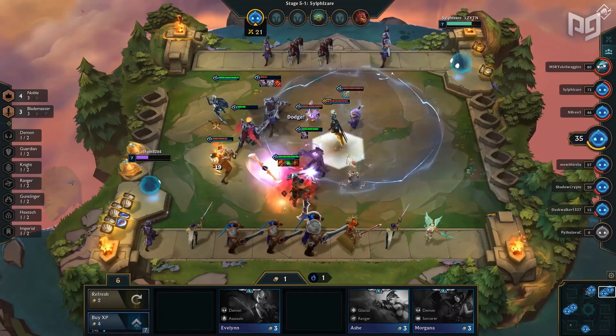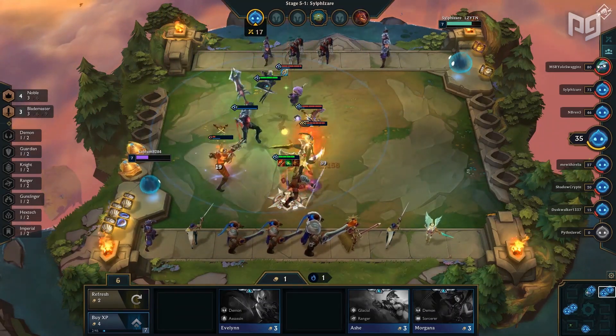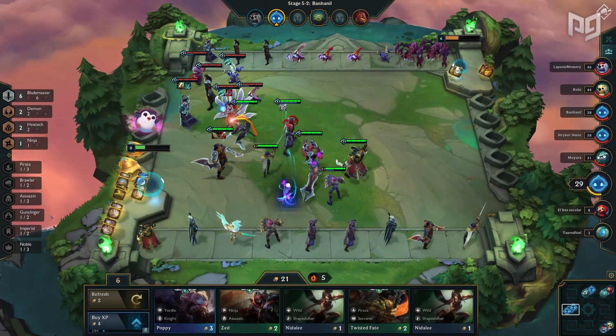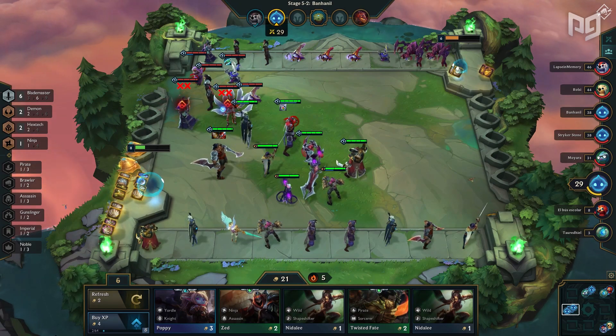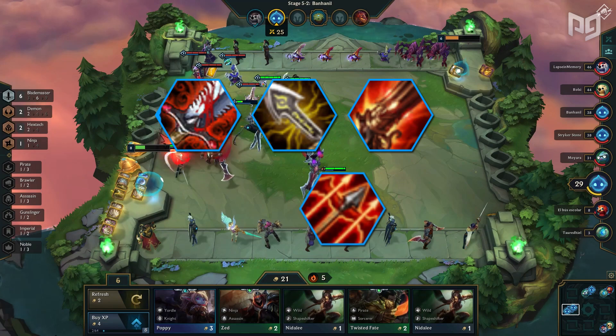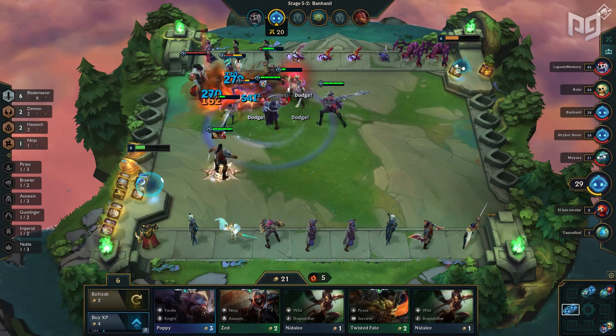Finding him in the shop doesn't always mean putting him on the field right away. You want to wait until you have the required items, the proper synergy, or once he is upgraded to a two-star unit. The items that should signal to you it is Draven time are Rapid Fire Cannon, Infinity Edge, Bloodthirster, Runaan's Hurricane, and Red Buff. Red Buff is more situational, so let's talk about item priority.